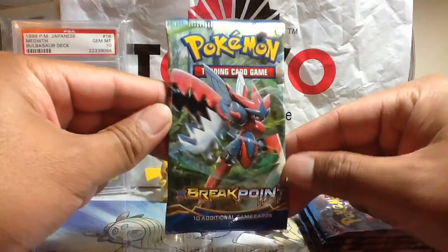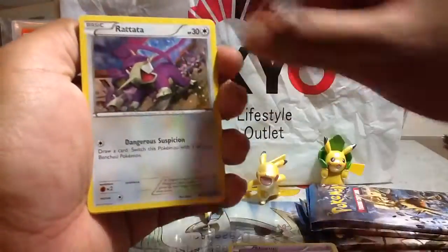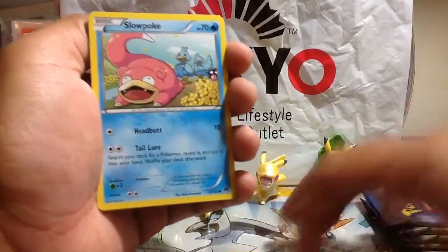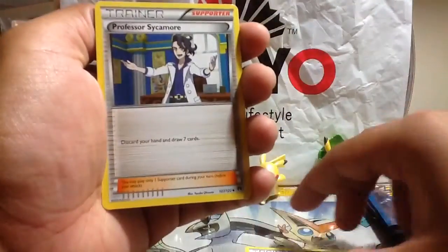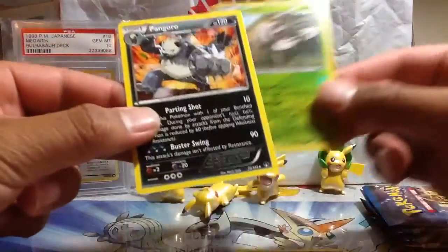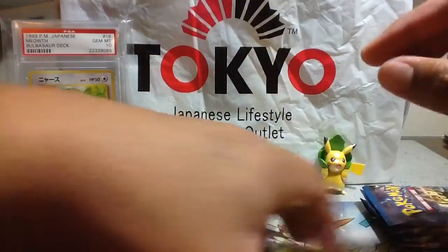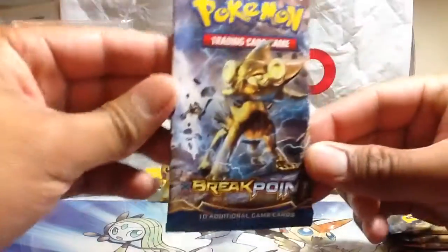Let's open up the first pack - Breakpoint with Mega Gyarados, one of my favorite Pokemon. So we have here a Skorupi, a Rattata, Slowpoke, Furfrou, Seedot, Swanna, Misty's Determination, Professor Sycamore, Durant reverse - it's a holo rare but it's an uncommon - and a Pangoro regular rare. So that was a green colored holo card. I was hoping for at least a Break.